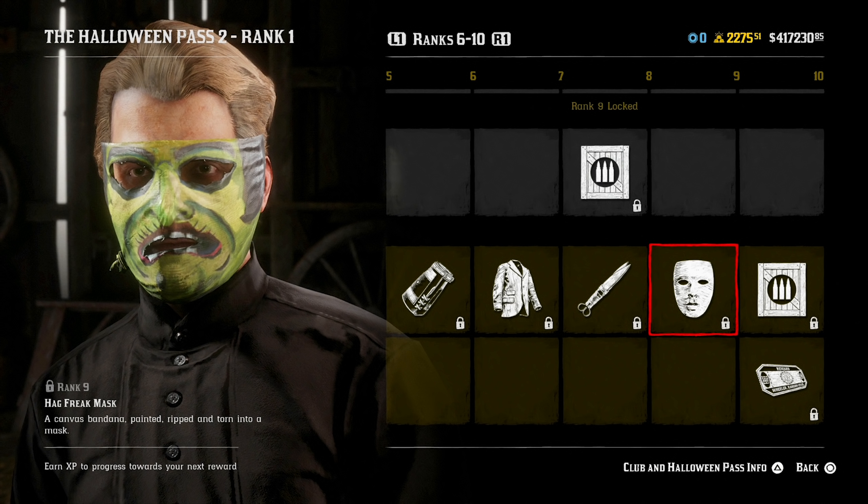At rank 9, you get the Hag Freak mask, a canvas bandana painted, ripped, and torn into a mask, as you can see here in-game. This looks pretty cool just because we don't really have a mask that covers like the bottom half of your face and leaves the top half open. It's just an interesting style — usually masks cover your entire face including your forehead. It's also pretty silly looking; you definitely look like some type of Hag Freak here in-game.